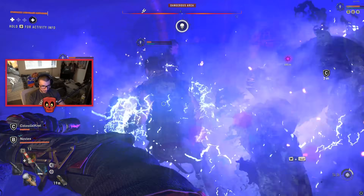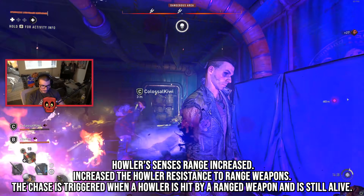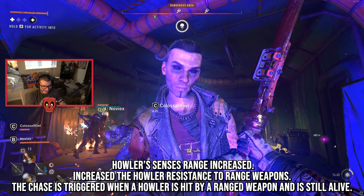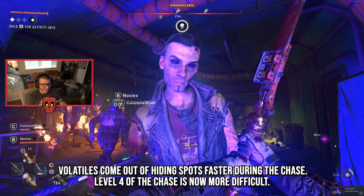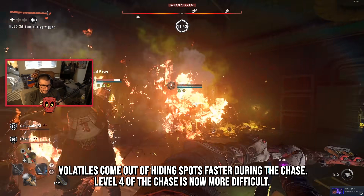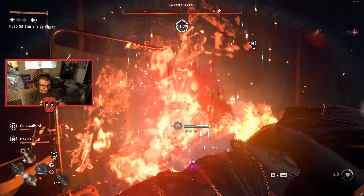The nighttime improvements and balance changes are massive. The howler's senses range has been increased, and their resistance to ranged weapons has been increased. The chase is now triggered when a howler is hit by a ranged weapon and is still alive. Volatiles come out of hiding spots faster during the chase, and level four of the chase is now more difficult.